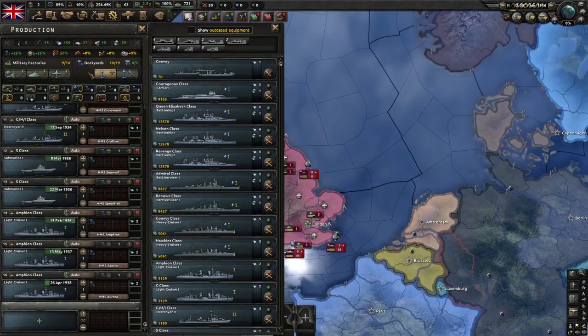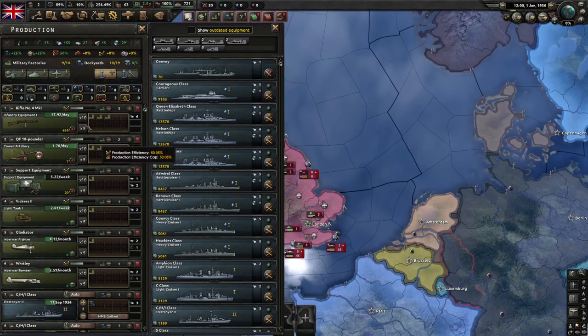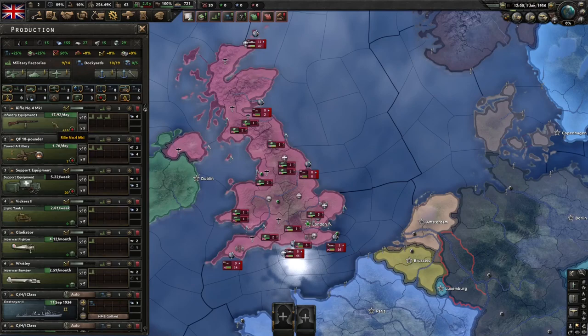Production lines are actually these things down here, and they're probably what you need to worry about most throughout your playthrough. You can see here that each of the production lines will tell you the name and the type of equipment being produced.